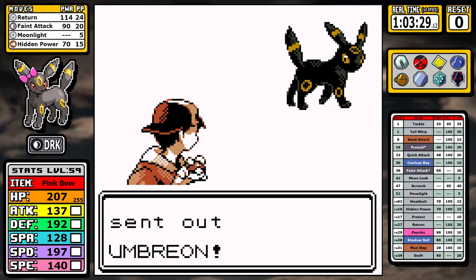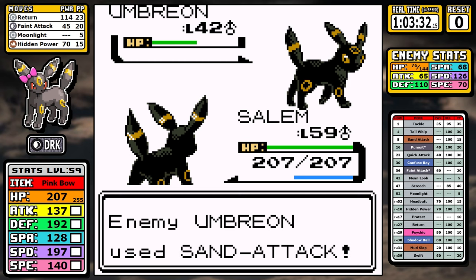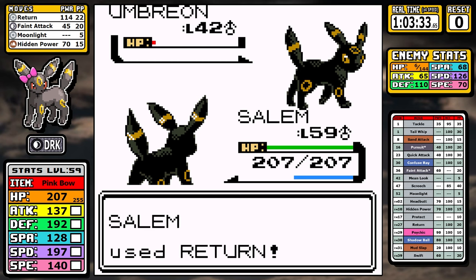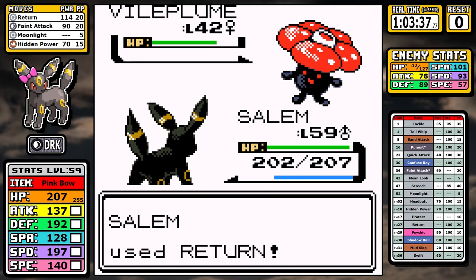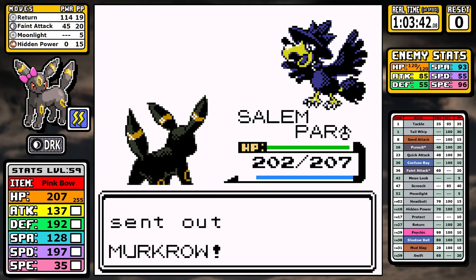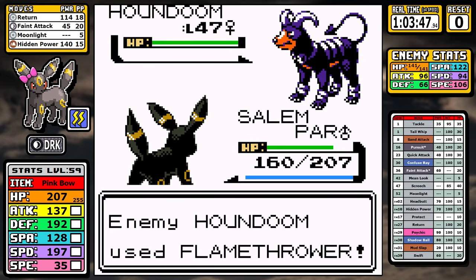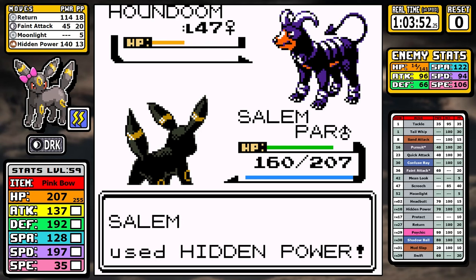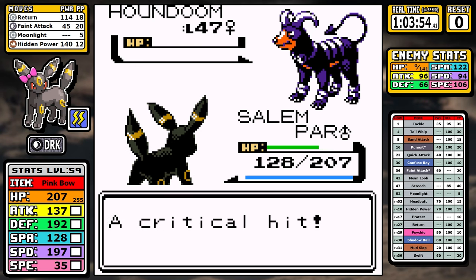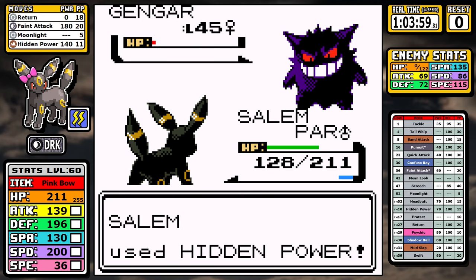Looking at Karen, we go into that mythical Umbreon mirror match. We have the huge edge with stat experience, levels, and Return. All you can hope for is that the opposing Umbreon misses a Mean Look — luckily it does. Vileplume isn't too much of an offensive threat, but we get paralyzed. Murkrow is incredibly weak, and on Houndoom, even the super-effective Ground damage can't one-shot it — and with a Potion plus going second due to paralysis, it just holds us up. There's a Gengar in the back, and there's a reason Karen is trying to hide it.